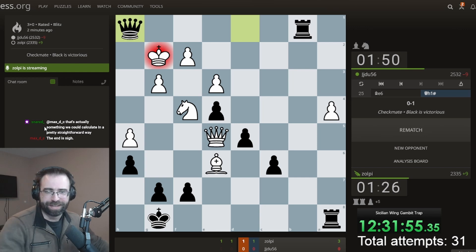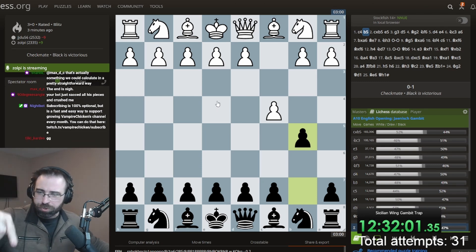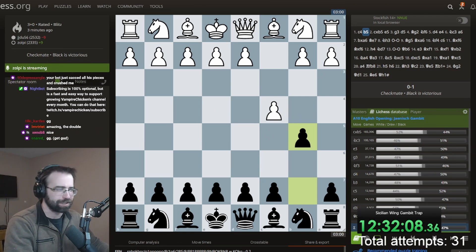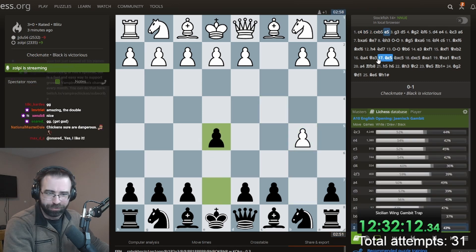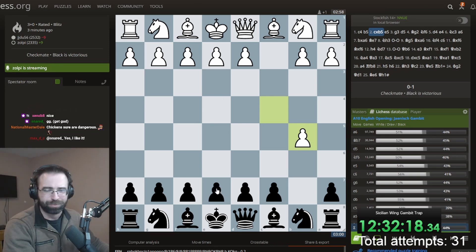We're going to come on the back rank, deliver a mate, cross it off the list - Janish Gambit. It's as easy as that. So we're in the middle of two quests right now. You're watching this on YouTube and we just finished with the Janish Gambit against the English, but simultaneously what I was farming for is the reverse of the gambit you see - the Sicilian Wing Gambit trap.